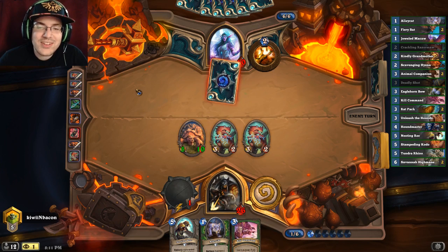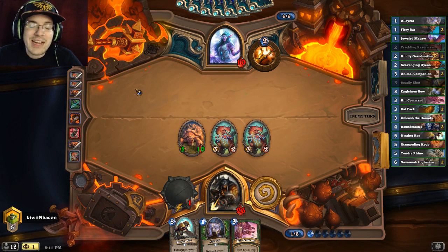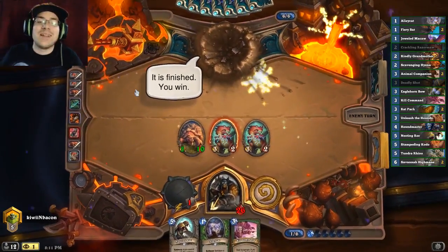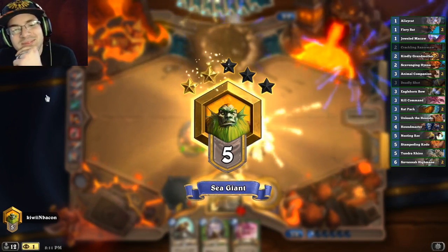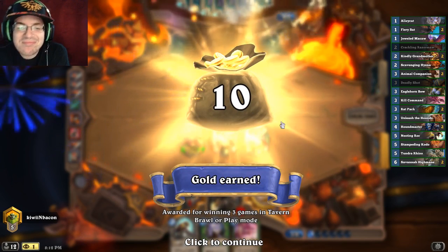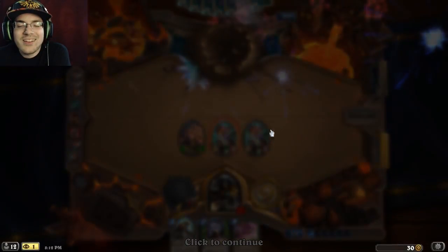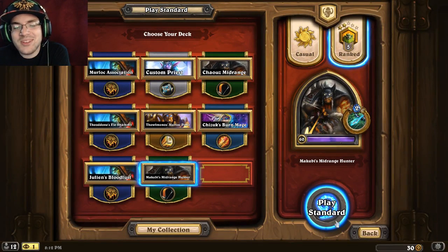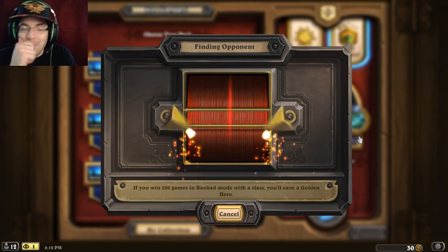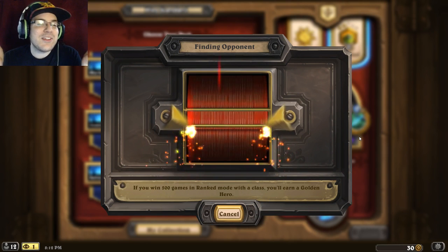That poor Finja got completely wrecked. Murloc priest - he's probably playing like a water priest type deal. Your main card of the deck is gone, you've got a bunch of minions on the other side, you're at super low health - just go, you don't need to be there anymore. That was pretty short, but I mean when I say it's mid-range, it's mid-range right.